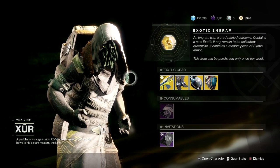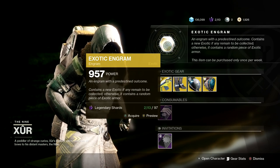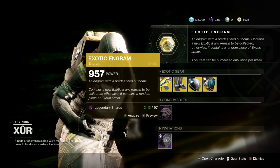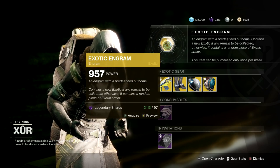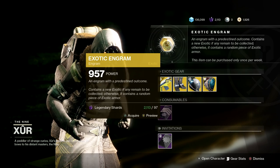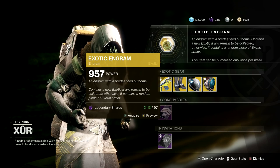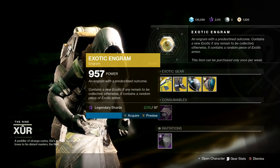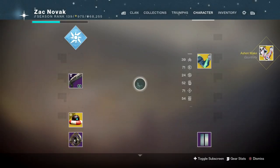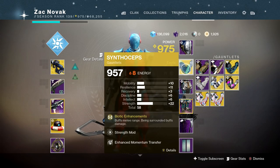Finally, we've got the Isochronal Engram, also known as the Fated Engram — 97 legendary shards. This will decrypt into an exotic you do not already own. As it states, it contains a new exotic if any remain to be collected; otherwise a random piece of exotic armor. It does only give armors from last season, not this season. So if I decrypt it for my Titan, I'm definitely not going to get the legs and boots I want — I'll probably get another Ashen Wake, since I think I got one last week from Xur as well.